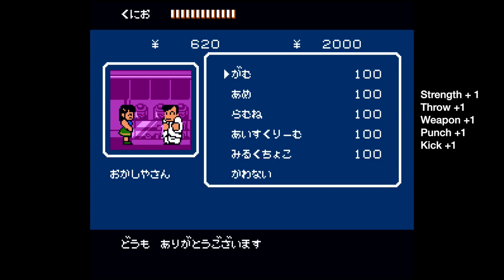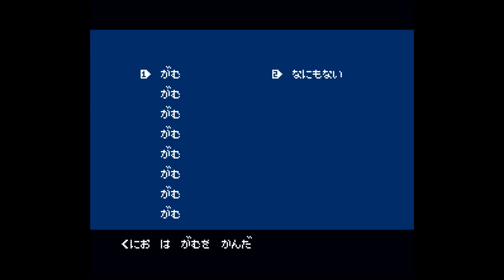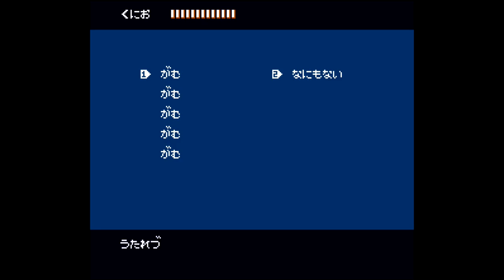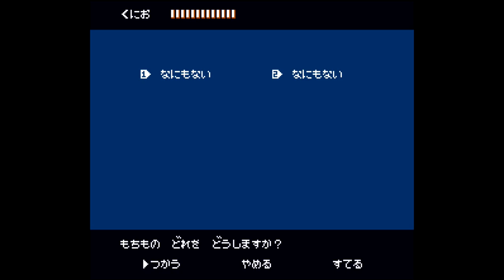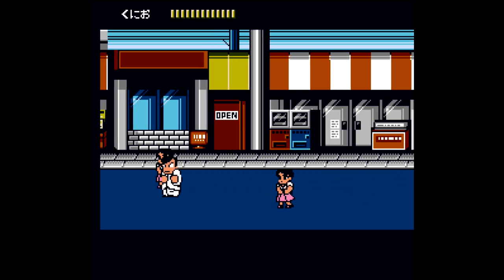Buy a bunch of these, but keep in mind these are inventory items so you can only carry a few at a time. Once the game tells you you can't buy anymore, it's time to leave the store. Once back out on the street, it's time to use these in your inventory. Hit Y to bring up the pause menu, then go into your first option which should be the default. Once in here you'll have a list of items — just keep mashing B to consume all of them and you'll get the stat boost you need. Eat all of them while you're here, then head back to the shop to spend more money and get even more candy. Once your pockets are empty, hit A to exit and Y to unpause.